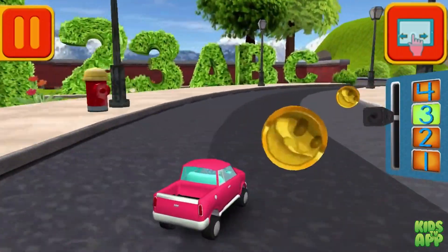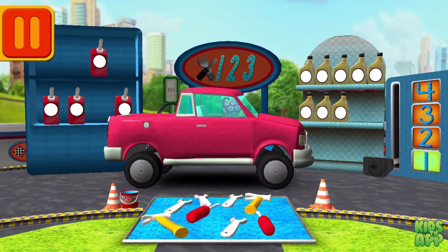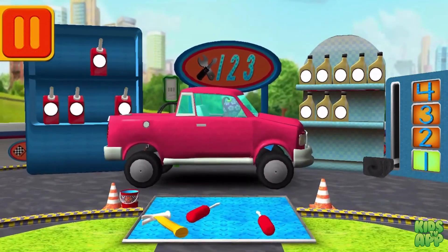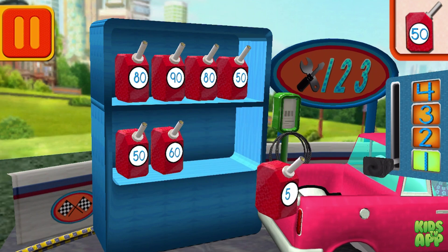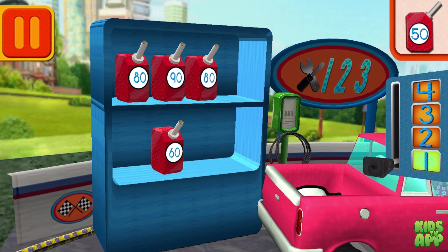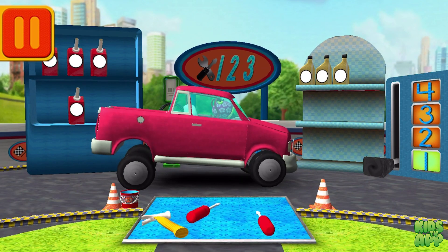Remember, the more coins you collect, the more cool stuff — great racing, Umi friend! Time for a pit stop. Help BOT sort his tools by tens. Drag the tools into the correct order from smallest to largest number. Good. Next. We need gas cans with the number 50. Find the cans with the number 50 and drag them to your car. Good.